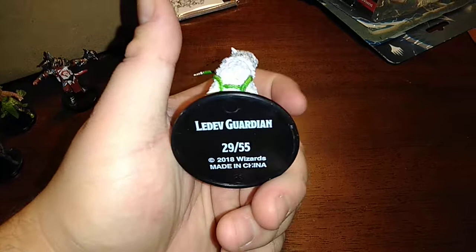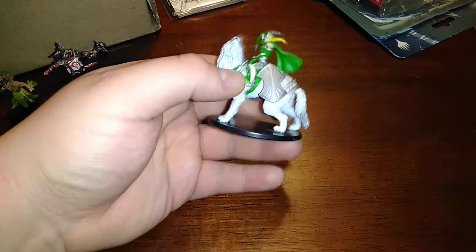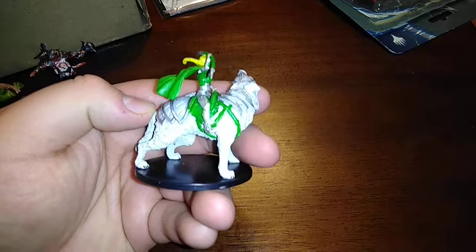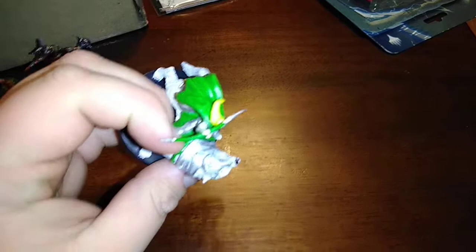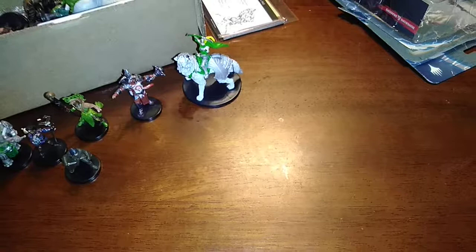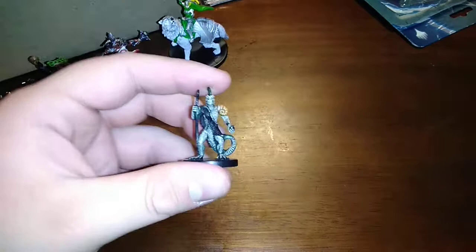This is the Ledev Guardian, number 29 out of 55 — for once a mini with the face correctly aimed at the front. An awesome female mini. I already have her from an older unboxing but I love her sculpt so much I got a second. It's an elven female riding a giant winter wolf with armor, making him even more terrifying — he's already dangerous with his cold breath, and now he's partially armored. Maybe I have one on each side of a gate to stop the party cold.